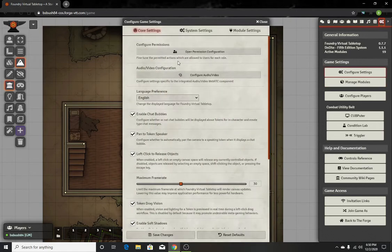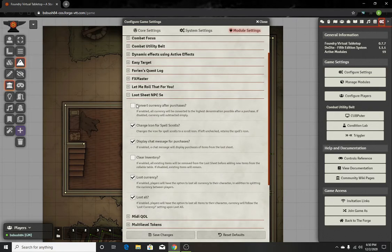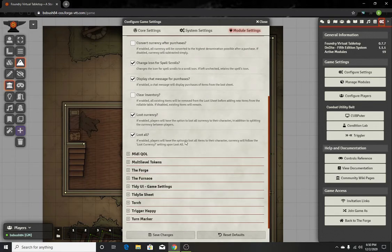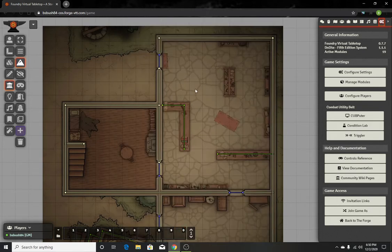That's the only two modules you need. One thing you do have to configure in the Loot NPCs is it defaults to convert the currency — so this is gonna be checked. I hate this personally, because what it does is it changes all of it to platinum. Even if something costs silver or gold, it's gonna move all your currency to platinum even if you had zero platinum. Turn it off and then you're usually good — that's the only thing you have to change.